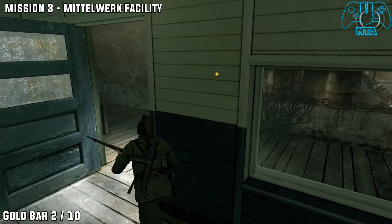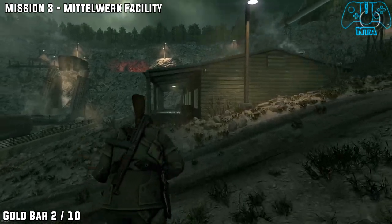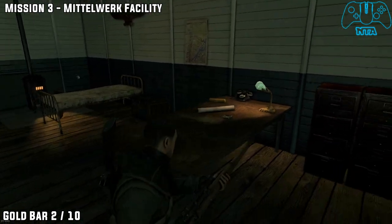Gold bar two. Leave the building and go to the other building. Once you go across, either go through the door or jump through the window. It's located on the table.